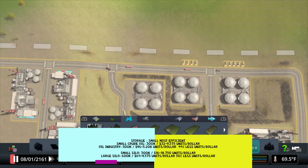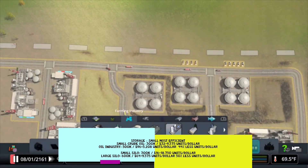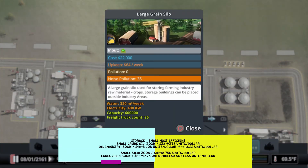We'll go ahead and look at farming and oil. You can expand this to the other two if you want, or just trust me — it's the same. The small grain silo is 300,000 units for $16 a week, at 18,750 units per dollar. The large grain silo, which stores the most, is 600,000 units at $64 a week — that's 9,375 units per dollar, so about half.